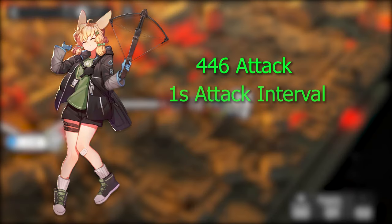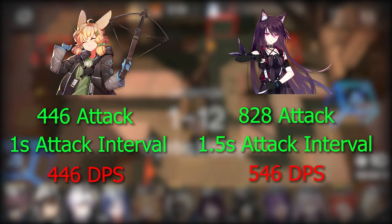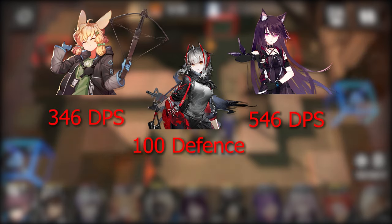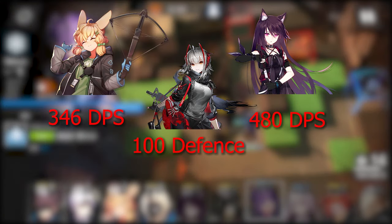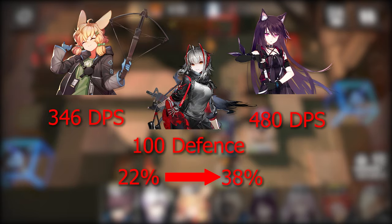Let's take Kruse, who will be getting a big thumbs up later in this video, and compare the stats. Kruse has 446 attack with an attack interval of 1 second. Melantha has an attack of 828 with a 1.5 second interval. Before factoring in defence, without factoring in skills, it doesn't look like Melantha is that far ahead. But what happens if we apply that flat minus 100 per hit from the defence of W? We go to 346 DPS for Kruse and 480 DPS for Melantha. Without defence, Melantha is doing 22% more DPS than Kruse. When we factor in that defence, she's now doing 38% more DPS, and this gap will only widen as enemies gain more defence.